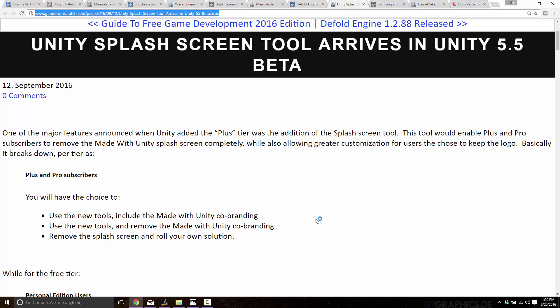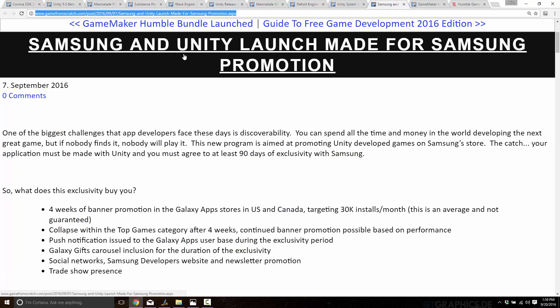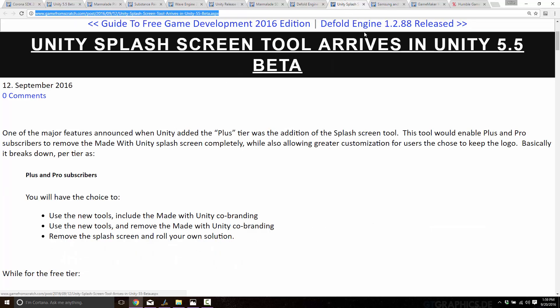Another thing that happened this week: Unity announced that your game also needs to be made with Unity for this deal, and Unity has direct Samsung Store publishing ability built right into Unity. Continuing on Unity news — Unity 5.5 is the beta of the next version, while 5.3.x is the current stable version, and these are running concurrently. That's why we've got two sets of Unity news overlapping here.